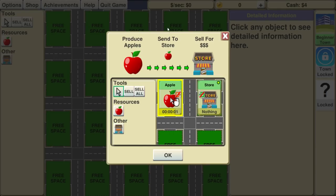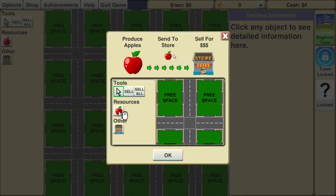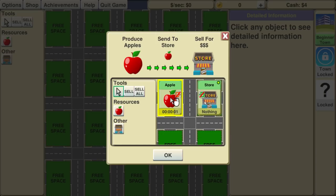So I just opened it up, this came up, and it doesn't seem like there's music. But basically: produce apples, send to the store, sell for money. It's showing you put the apple on a free space, put a store on a free space, and then you connect them.